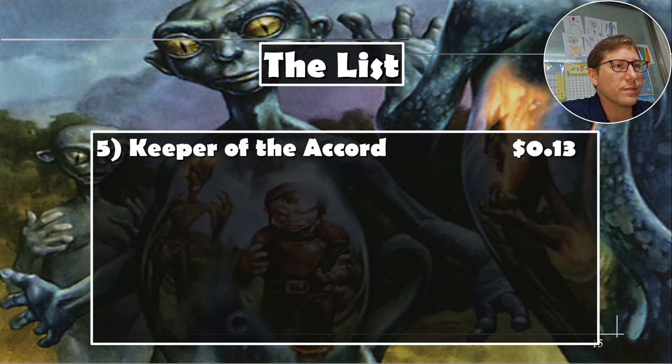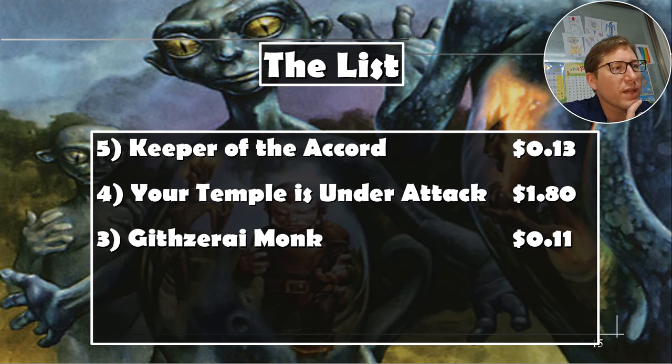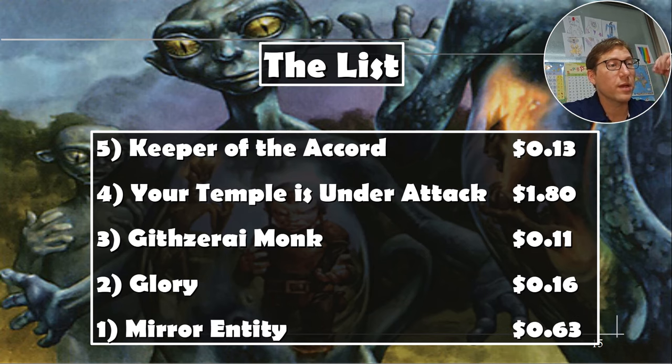The list: Keeper of the Accord at 13 cents. Your Temple Is Under Attack at $1.80, unfortunately. Gessari Monk is only 11 cents. Glory is 16 cents — why is this not an extremely expensive card? Getting something to your graveyard is not that hard. Mirror Entity at 63 cents — the win-con ability on that is just amazing. Anyway, take it easy.